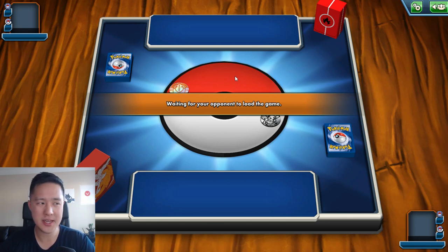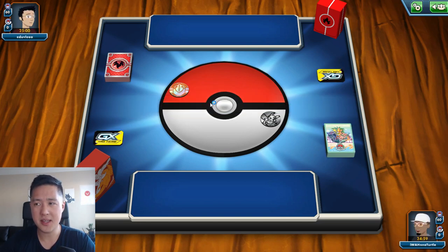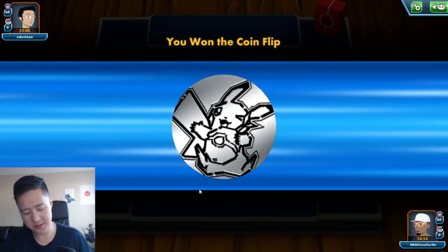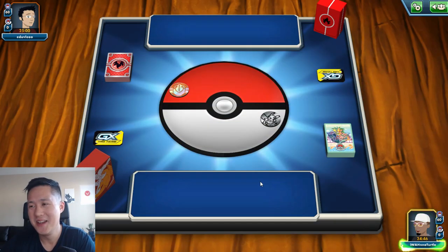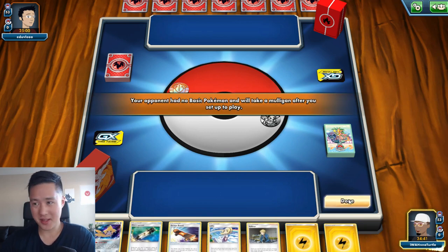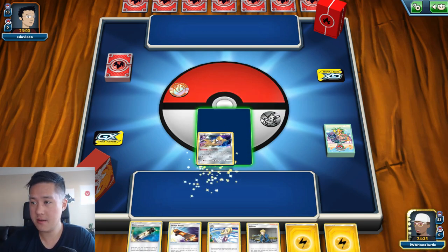I feel like half the time we play opponents that are just having fun playing decks. As far as the ladder, I'm not sure if where you are is visible, but I'm still probably super low on it. Every once in a while we play top tier decks, and I have to say this Pikarom deck really struggles against the Reshizards — it's just so fast. I'm still not sure if it's good to go first or not, unlike Magic the Gathering.